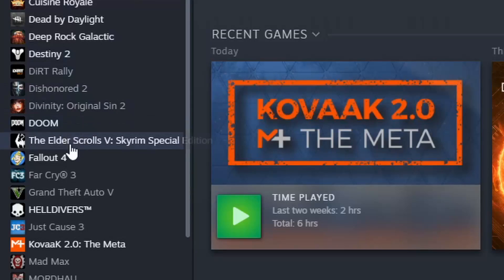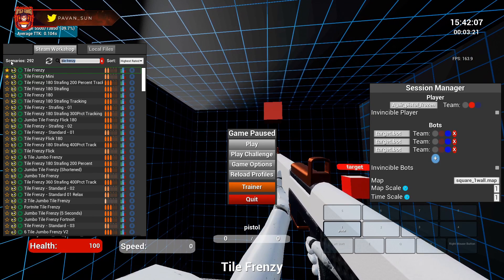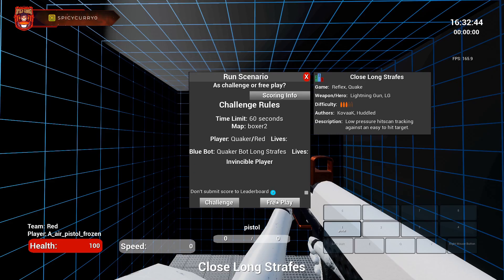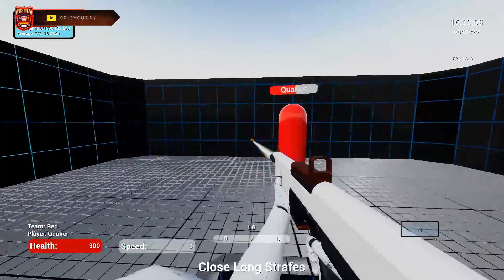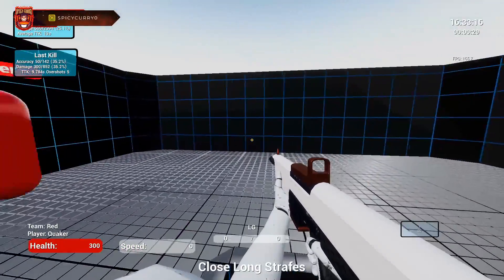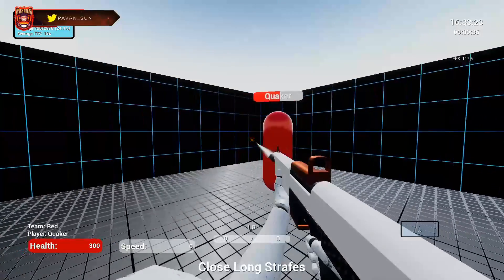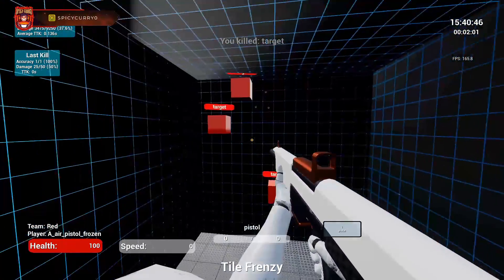When you first start with KovaaK's aim trainer, you're going to see there's a list on the left side filled with a bunch of routines and different drills you can do. Once you click on a routine you're going to have two options: you can play that routine in free play mode or you can do a challenge. In free play there's unlimited timers and you can just test it out, while challenge is usually one minute where you hit as many targets as you can and it ranks you globally. The list can feel overwhelming because there are a lot of drills, so it's tough to pick exactly which drill you need to improve your game.